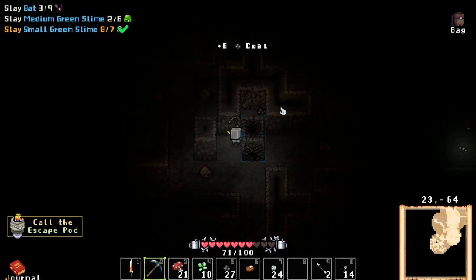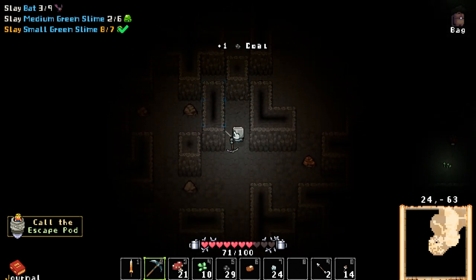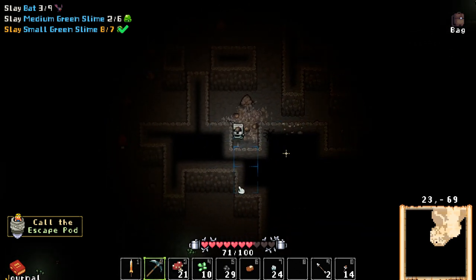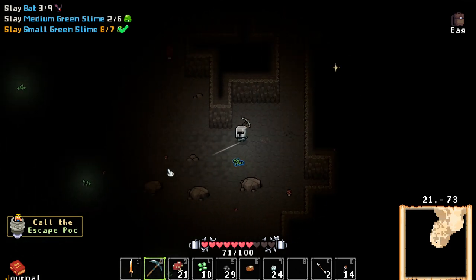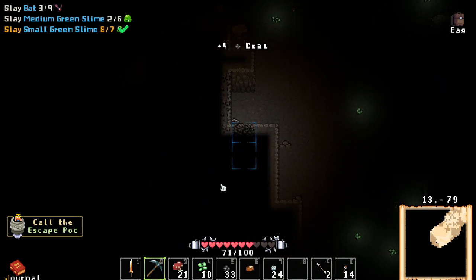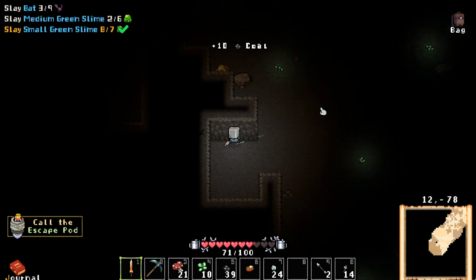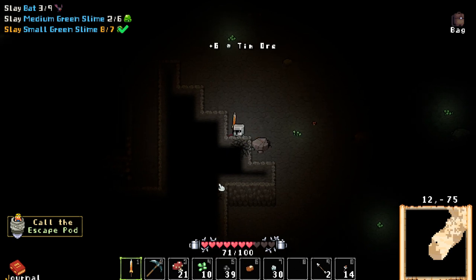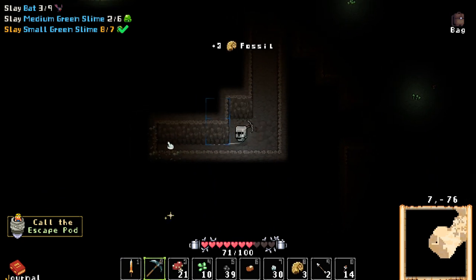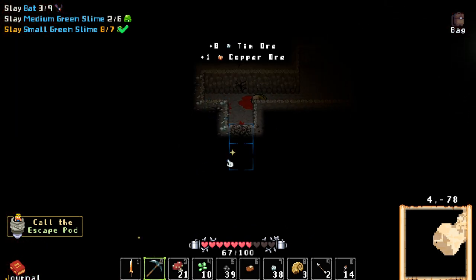Oh — cave in! Whoa, that was gnarly. So we can't mine that — that must be silver. We made it out over here. More coal. 36 coal is not a lot. Lots of tin. Oh, more fossil — dang it, I thought this was copper for a second. I bet we could sell these but I don't know what they're used for yet, so I don't want to get rid of them. We got some copper though!